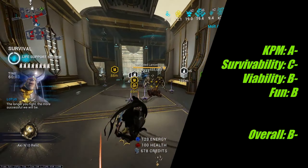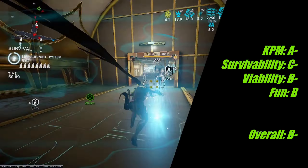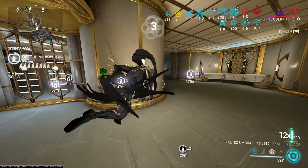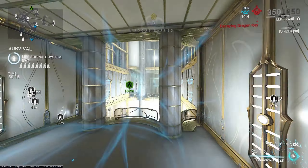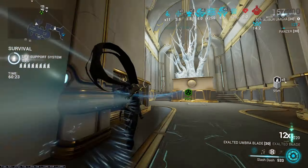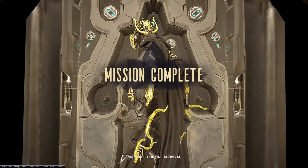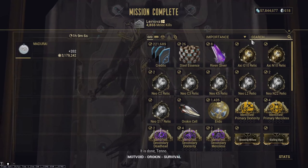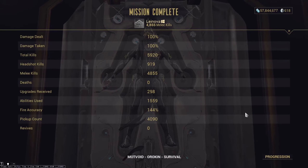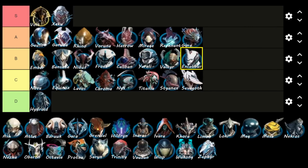In conclusion, Excalibur is a B-minus tier Warframe. He's pretty average, with decently high KPM and some scaling potential, but lacks in the survivability department. Unfortunately, Excalibur falls under the trap of most low B to C and D tier Warframes — they are either riddled with bugs or have interactions that leave you scratching your head wondering why they were designed so poorly. Excalibur suffers from both bugs and questionable design decisions. Big shoutout to today's video sponsor: the E key on my keyboard — I could not have done these 20-plus hours of in-game Steel Path missions as Excalibur if it weren't for it holding out the entire time.